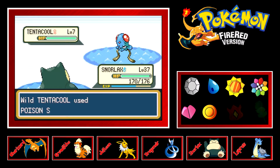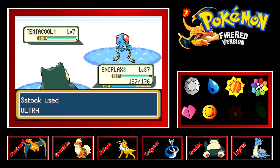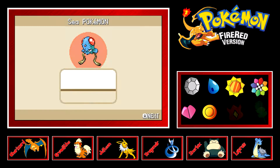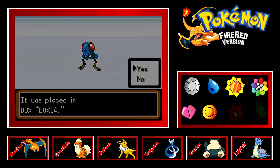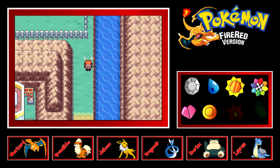I went to the Rocket Game Corner and got enough coins to get Thunderbolt, and I put it on my Jolteon. So now Jolteon actually has a move that goes along with its type — an Electric-type Pokemon with an Electric move. Funny how that works.